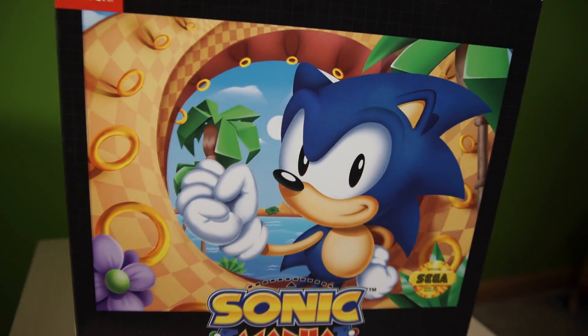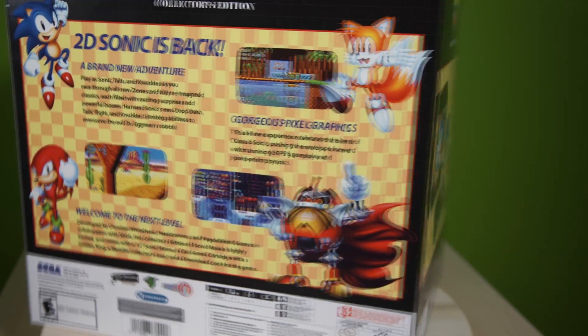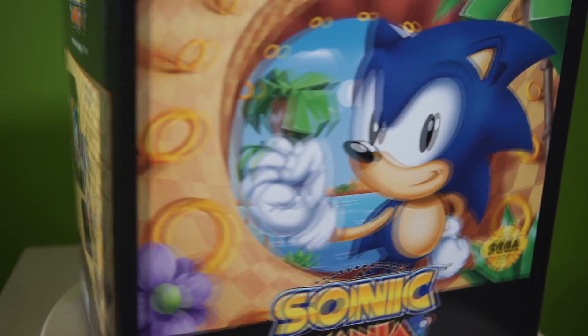What better way to play it than on the Switch and with this huge collector's edition box set? Here's what comes in it: a collector's box, a 12-inch statue with Sega startup audio, a metallic collector's card, a Sega cartridge cast with golden ring, and a digital game download code.